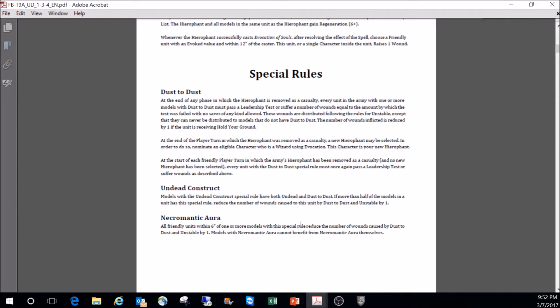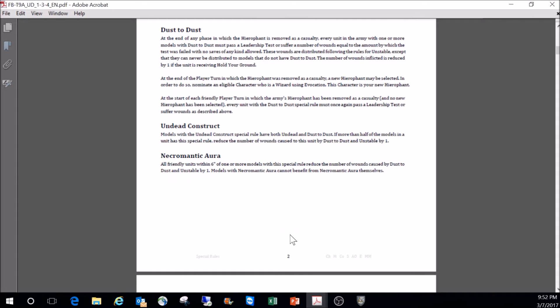Necromantic Aura: all friendly units within 6 inches with a special rule reduce the number of wounds caused by Dust to Dust and Unstable by one. Models with Necromantic Aura cannot benefit from it themselves. When you combine Necromantic Aura and Undead Construct on certain units, you're crumbling two less — on Infantry, Monsters, and Cavalry — which is extremely significant.